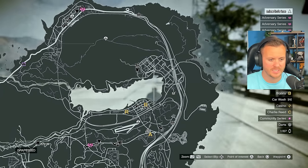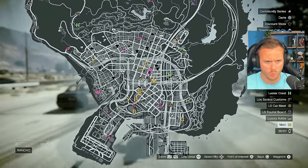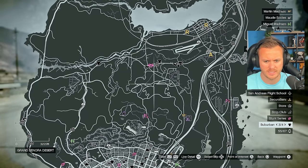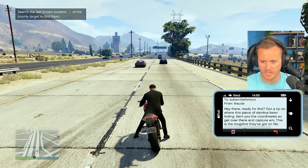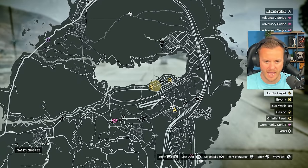After about a minute or two, you can see we get information saying we've received the target. If you go to your mini-map it should show the first target. You have to open the email first. This fella right here, red shirt — got it. Now we have it, so you're just going to head over there and take them out.